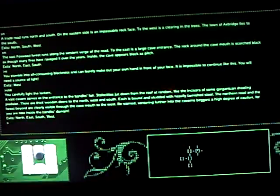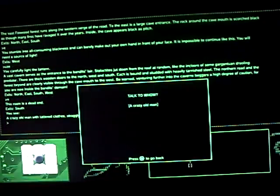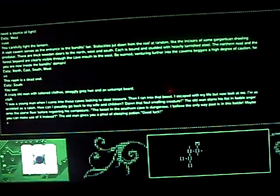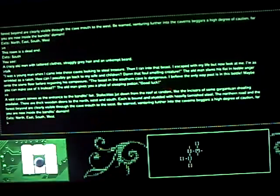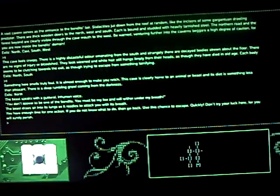Then go north and you see the crazy old man, so you want to talk to him. He should give you the sleeping potion. Now you want to go south three times — once, twice, three times. It says now that you will face a dragon. So now what you have to do is go to use and select the sleeping potion.